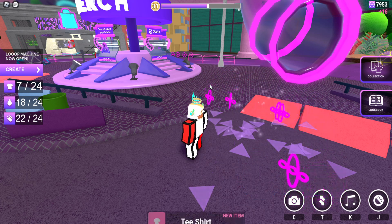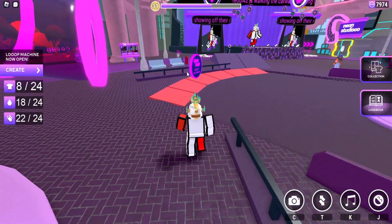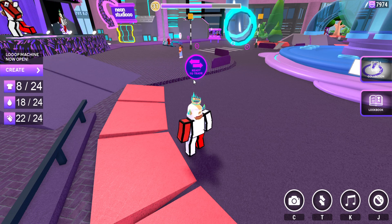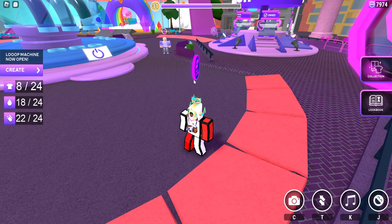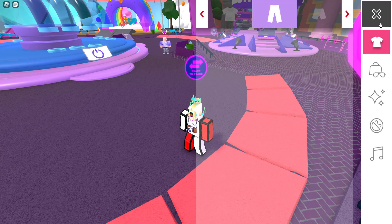For the puffer jacket, you need to trade somebody. Once you finish the tutorial, you get a trade button you can toggle on and off. When you walk near someone with the same circle above their head, hold 'E' to interact and trade. You get the puffer jacket from doing that. My game is bugged so I can't demonstrate it properly.